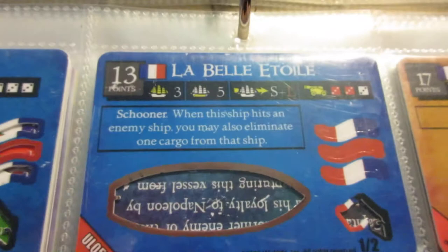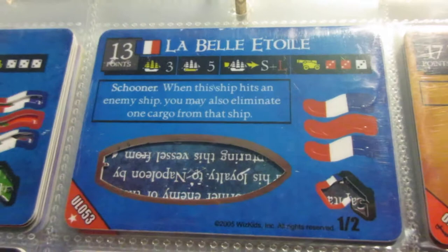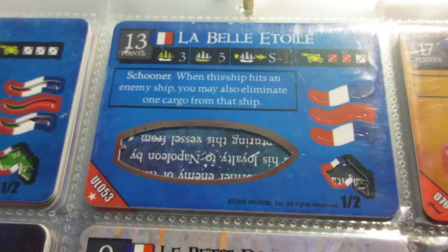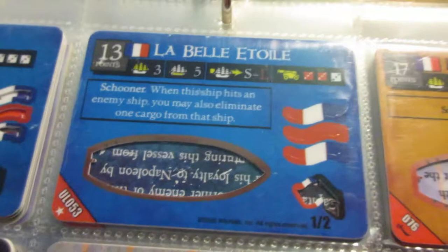This is one of the better gunships the French have - great cargo speed, solid guns, but the ability is key. You can eliminate cargo with every single hit. So unlike the crew killing ability which is only once per turn, this eliminates cargo for every single hit. So if you hit with all three cannons, you can eliminate up to three cargo, which could be two crew and one treasure, or any combination of cargo.